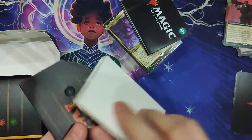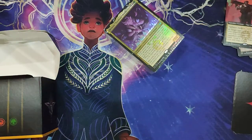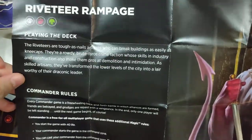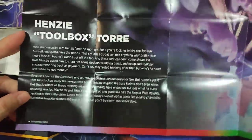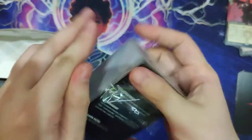Our filler, our life counter, our mini poster with information about how to play the Riveteers Rampage deck. And of course some information about our face commander, Henzie Toolbox Torre. And then let's see what our deck contains.